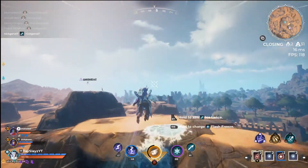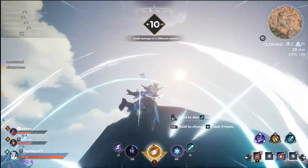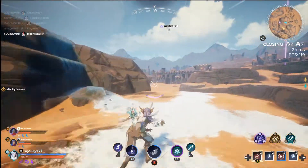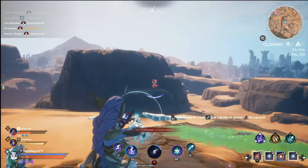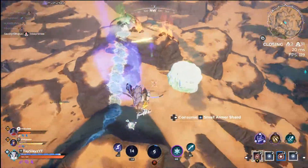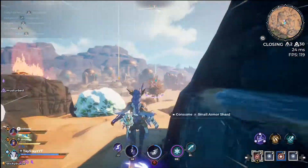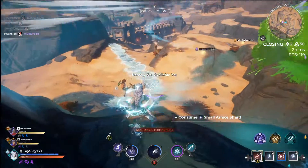Last but not least, we're going to go over potential offhand gauntlets to run with Frostborn. An offhand gauntlet does not have to combo with the main hand to be viable — Frost interacts with most gauntlets in both good and bad ways. Frostborn's main weakness is that it is a mostly mid-to-long range gauntlet; an aggressive Fire or Stone player will decimate you at close range on the ground. For this reason I recommend using a close range gauntlet to combat them, such as Toxic, Fire, or Stone in your offhand.